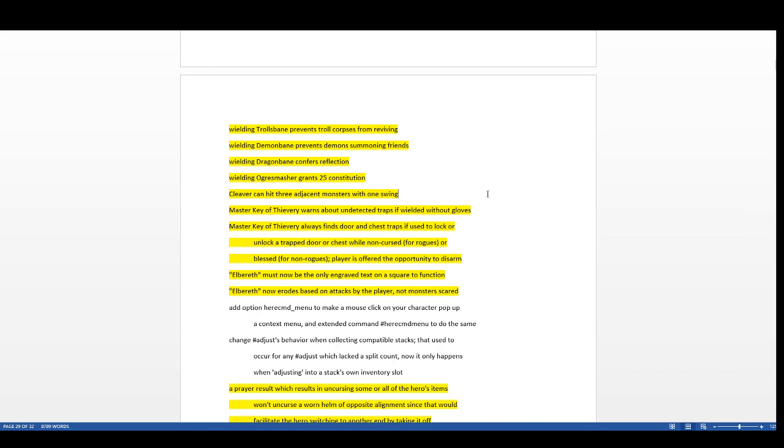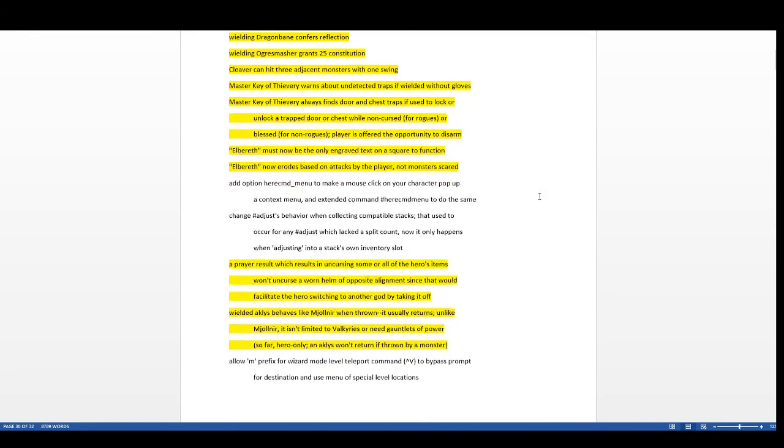The master key of thievery now warns about undetected traps if wielded without gloves — useful if you're concerned about polymorph traps. It also always finds door and chest traps when used to lock or unlock a door or chest: uncursed for rogues, blessed for non-rogues. That means you don't have to untrap chests separately anymore.